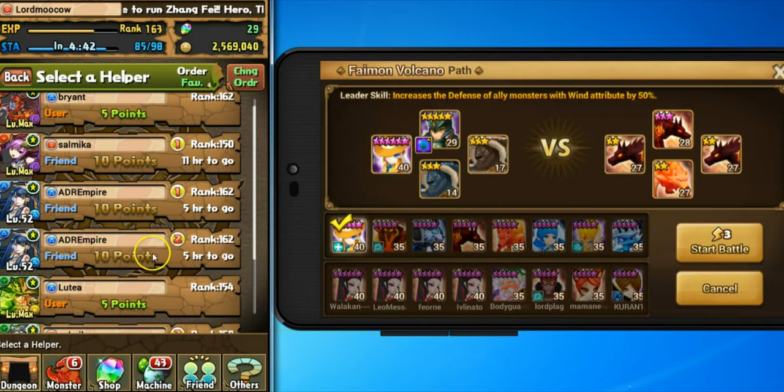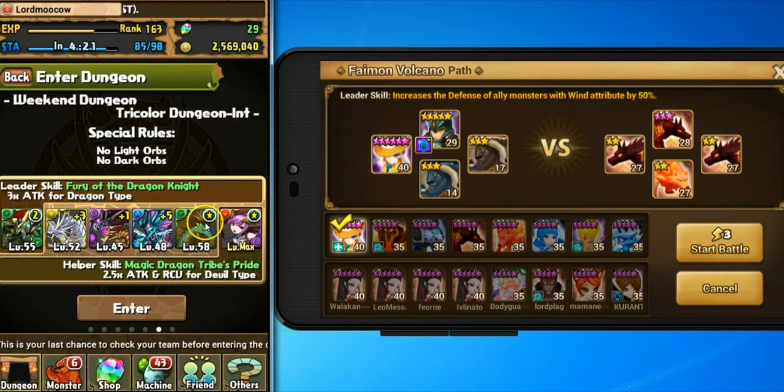There are websites online where you can look for friends with similar monsters, because you get two leader skills in Puzzles and Dragons — your leader monster and their leader monster. To make the best teams, you want friends with matching monsters so you get double the leader skill bonus. I'm very rusty in this game, so this is probably not a good monster choice, but I don't need them to be great for this easy dungeon. My leader skill in Puzzles and Dragons is 3x Attack for Dragon Type.